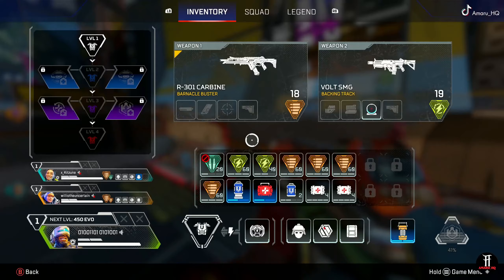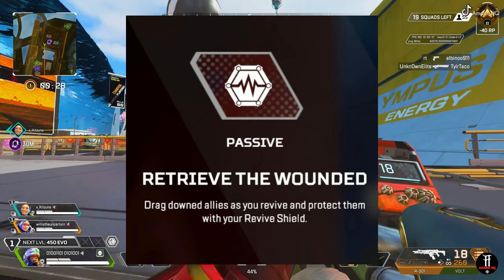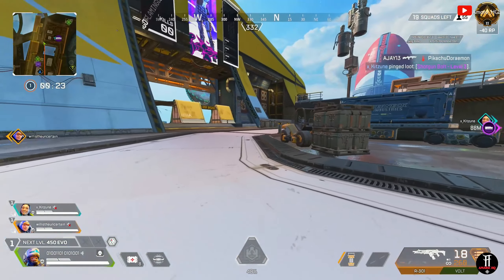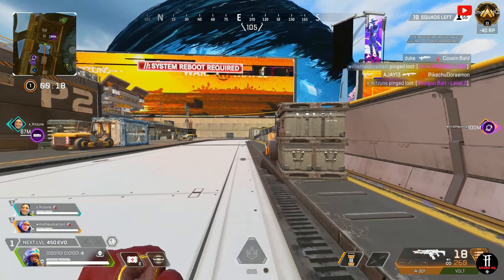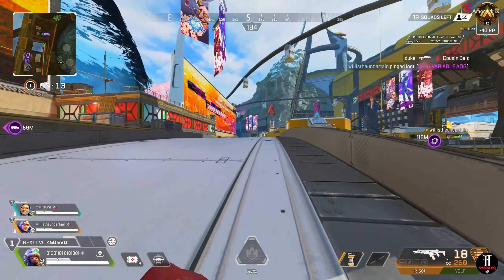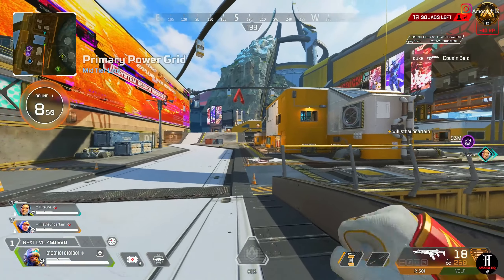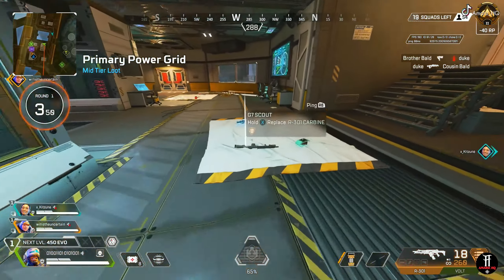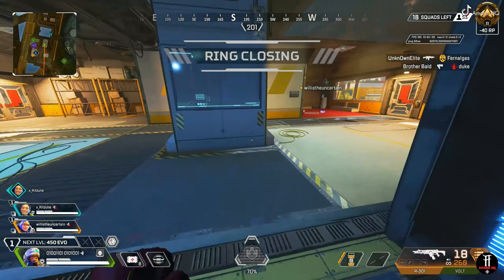Newcastle's passive is called Retrieve the Wounded. This passive allows you to drag downed allies as you revive them and protect them with your revive shield. The goal with this passive is to always have a high-tier knockdown shield in order to have more chances and protection when reviving. Depending on the knockdown shield you have, it determines how long you can last while they shoot you during the res. The max HP with purple and gold is around 500 HP.